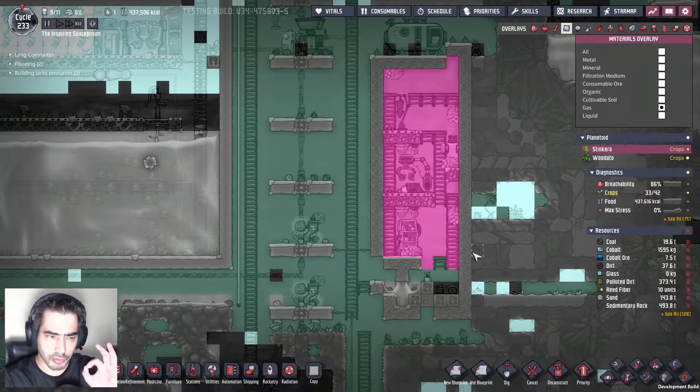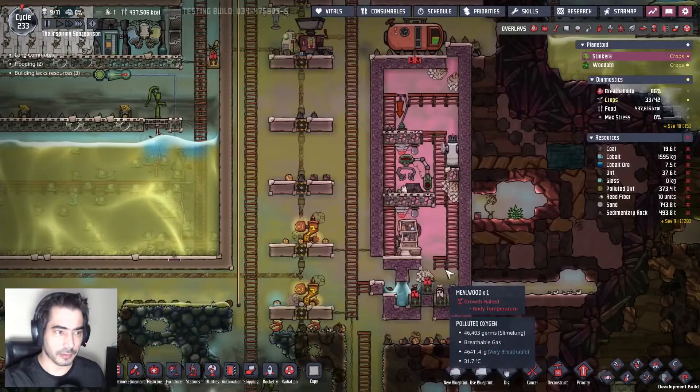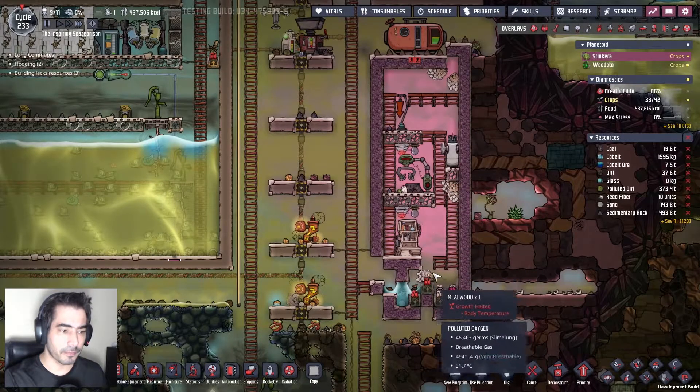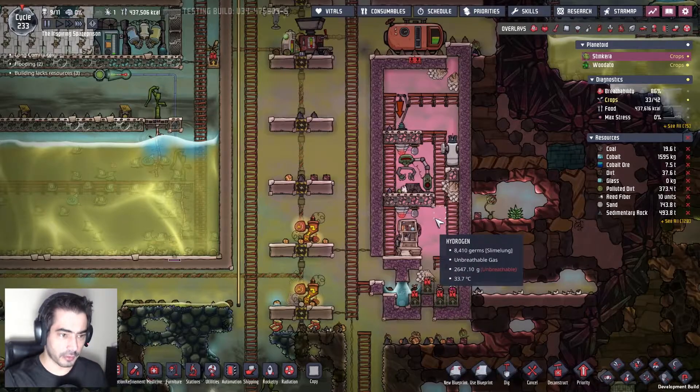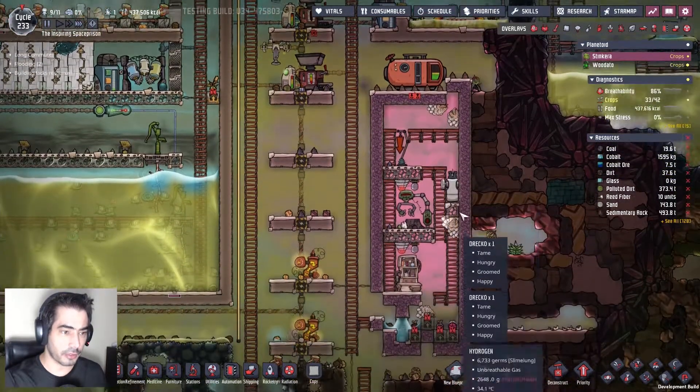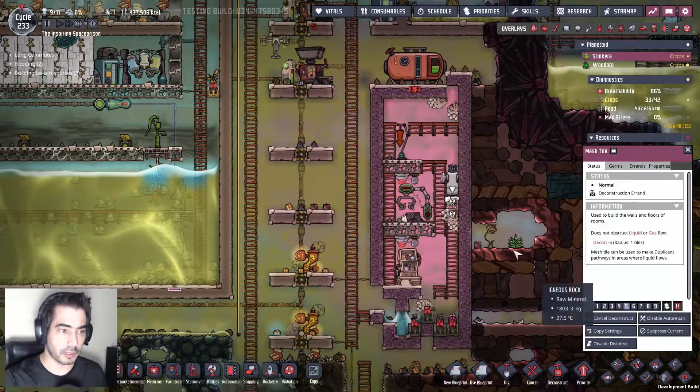We have just the right amount of polluted oxygen here. Things are good — we have more than 2 grams of pressure here. So now I can deconstruct this and also deconstruct this.